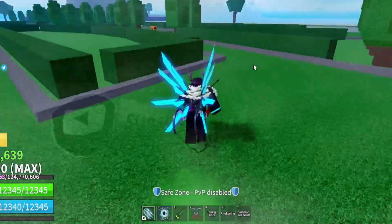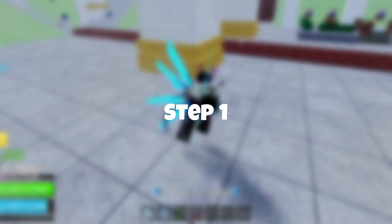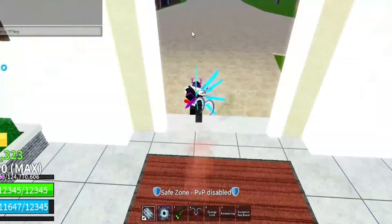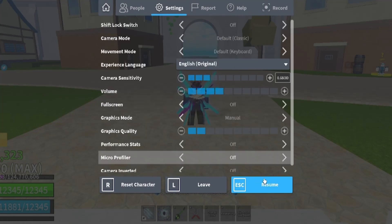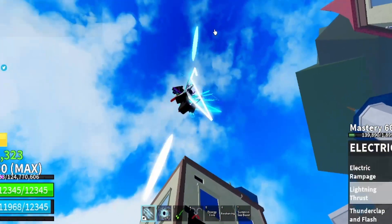Today's video I'm gonna show you easy steps how to find a mirage island. First step is you switch servers until you find a full moon. How you do it — you make your graphics very low like mine and you jump as high as you can so you can see the moon.